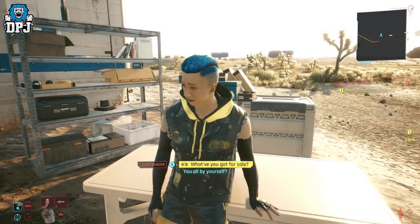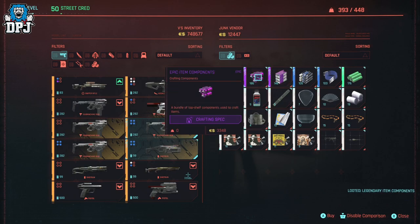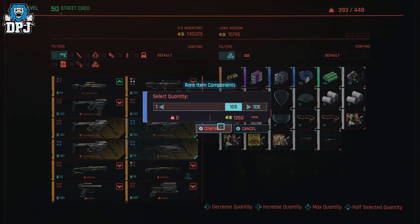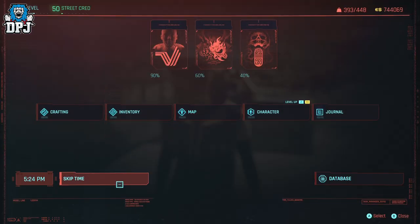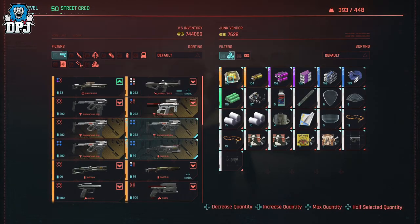Go into his inventory and buy up all of his legendary item components, epic item components, and rare item components — buy them all. Then leave his inventory and skip time by 24 hours. Go back in and repeat this process until you are either out of cash or get bored.